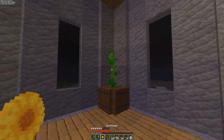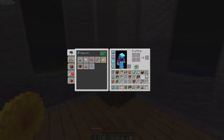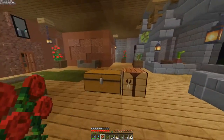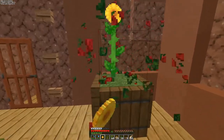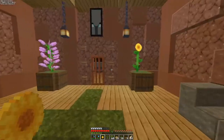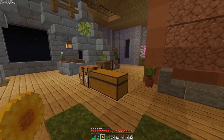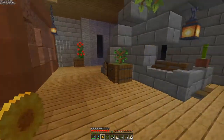Now I can put my sunflower — and it faces the wrong way. Dang it, that sunflower — I wish you could rotate those sunflowers so they're not always pointing east. Actually, it'd be cool if they actually followed the sun as it went across the sky. Oh, that would be cool.